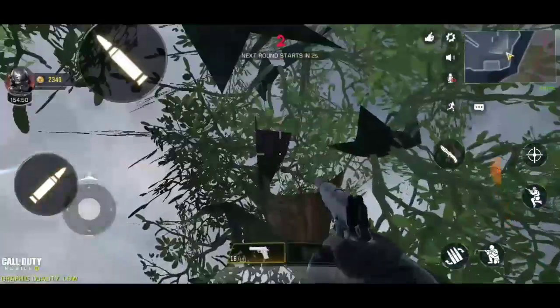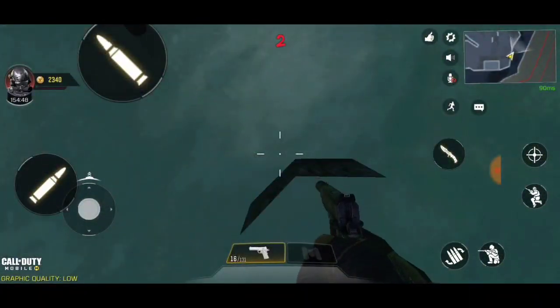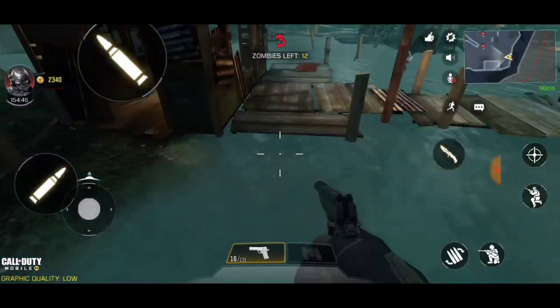To summarize: jump on the invisible wall, look downward, move your joystick to the left, and keep jumping continuously — and you will reach the top or inside the tree. Thank you so much for watching, bye bye.